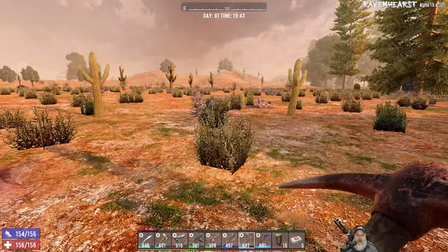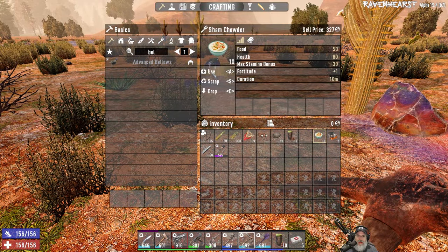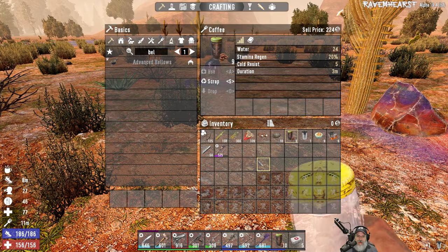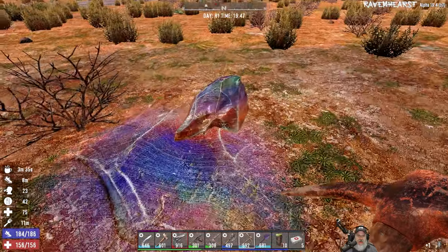Let's go ahead and throw back a chamois chowder — that gives us a maximum stamina bonus of 30. We'll take a coffee and let's get the mining started.